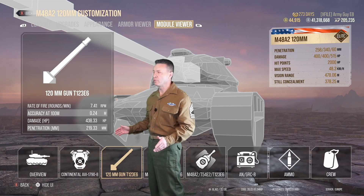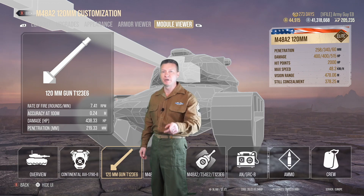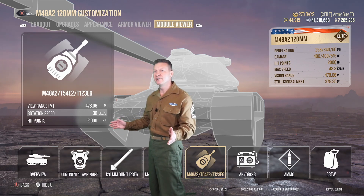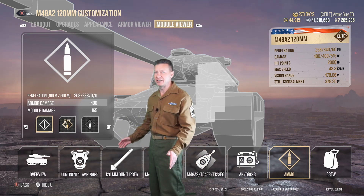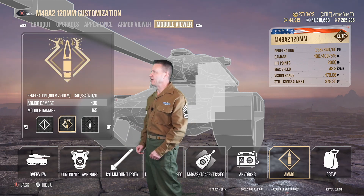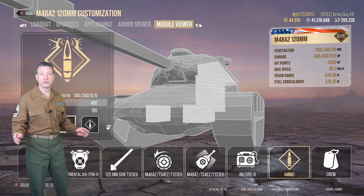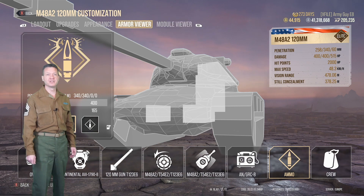Accuracy starts at .34 — ours is at .24 with our 9-skill commander moved into this premium tank for the best benefit. View range starts out at 410 meters; we have ours at 478 meters — you can see nearly anything you need to on the battlefield. The alpha ammo is AP and pens for 258mm. The premium ammo is HEAT and pens for 340mm. You'll do about 400 hit points of damage every time you fire. The gun also has 10 degrees of depression and 20 degrees of elevation.